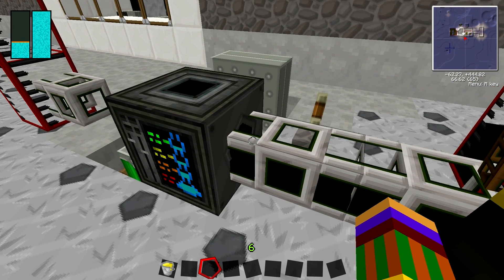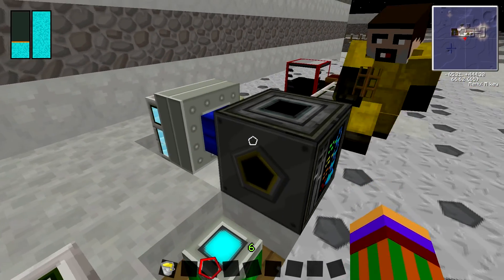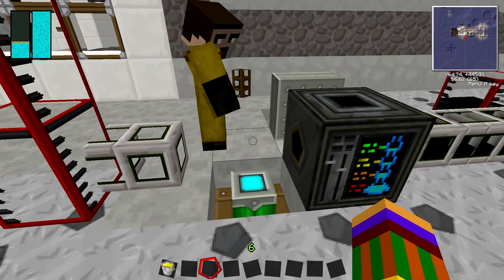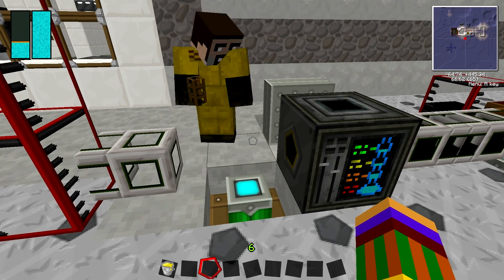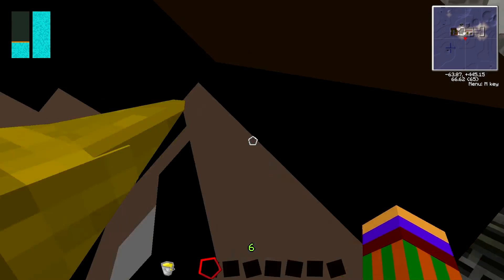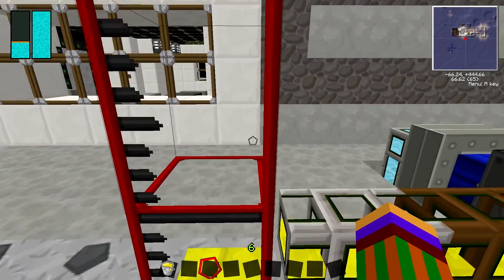It's got this black one - it's just black on this side - and it's got the gold ring around it. When it's got the gold ring around it, that means that's mainly the output - the refined stuff comes out this side.